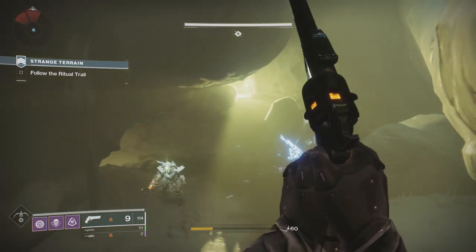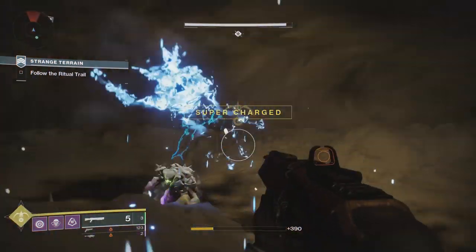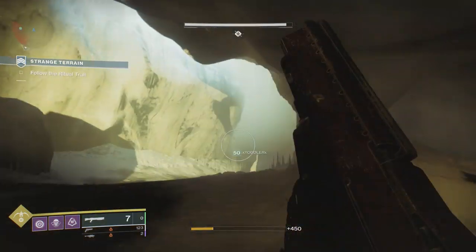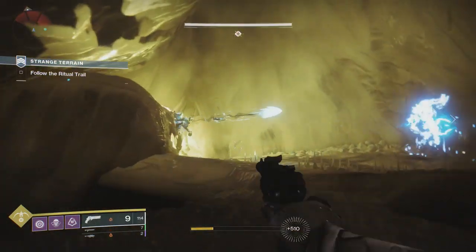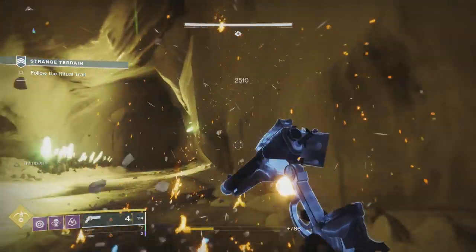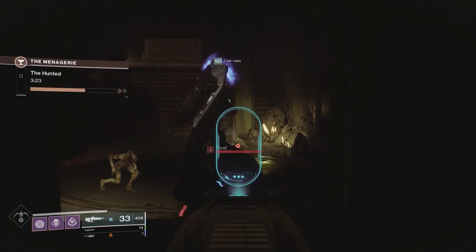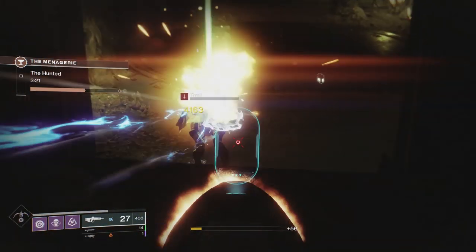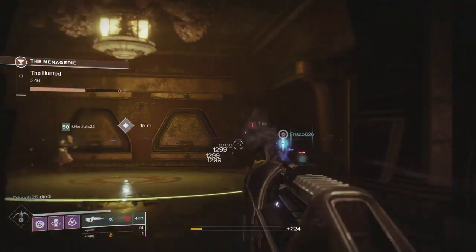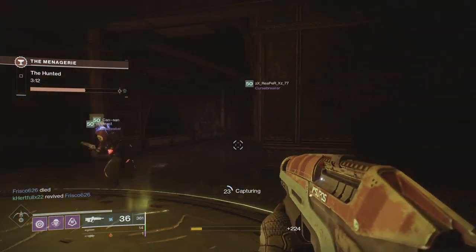So now that we know about how the Hive are born, how they evolve, what they want and what they worship, let's get into the origin and story of the Hive leading us up to the story we see in Destiny 1. The Hive can be traced back to a gas giant known as Fundament, long ago, presumably in a galaxy far, far away. The proto-Hive crashed their homeworld into Fundament, apparently to hide from something unknown.